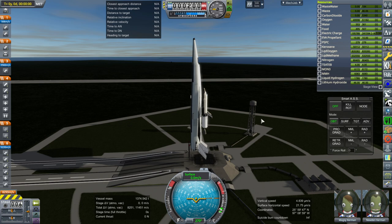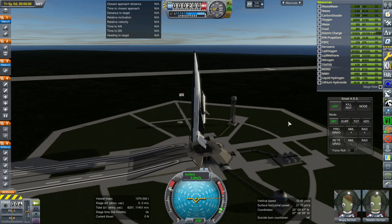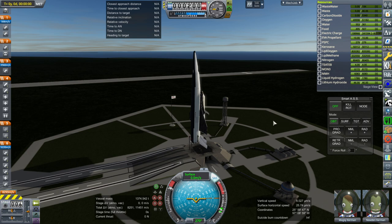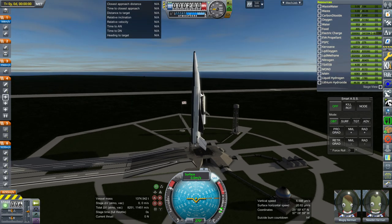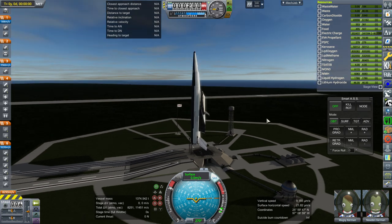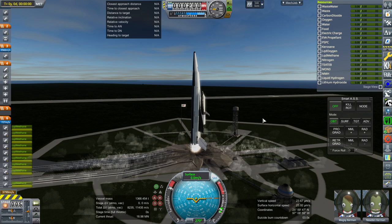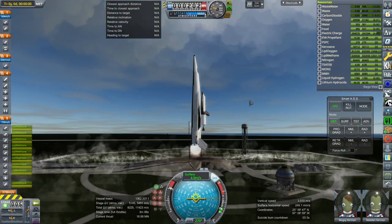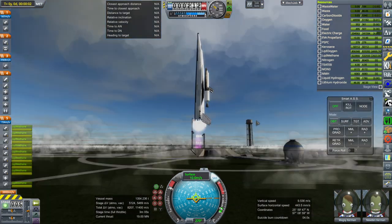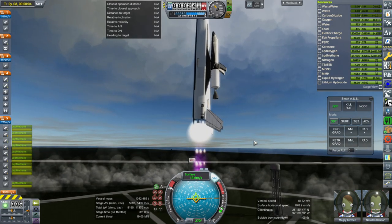We've got Magzi and Newton in the Taurus spaceplane here, and we are just trying to get them to orbit, and then afterwards we will test whether the carrier plane can land safely. Ignition and launch. Just a reminder: the carrier plane has nine Raptor sea-level engines on it, so no fancy engines — it's all methane and oxygen.